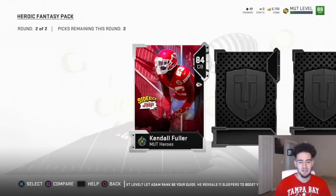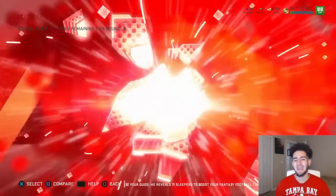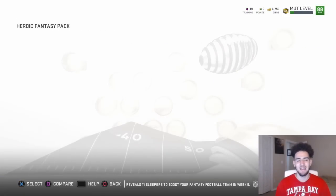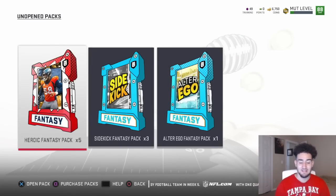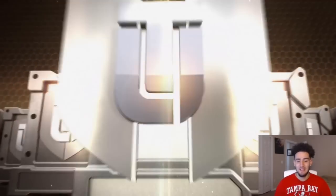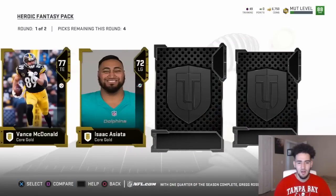We're getting an elite in the first round — Mike Evans 84 overall, another elite, 80 overall Vinny Curry — I'd definitely take that. We're getting a sidekick in this round too — Teron Johnson, I don't even know who that is, he's a cornerback. On to the next round: two sidekicks and two elite players, Kirk Cousins and Phillip Rivers — two QBs I don't need. So we'll take the sidekicks. I'm not complaining because sidekicks could help towards the players, but I want a full hero obviously.